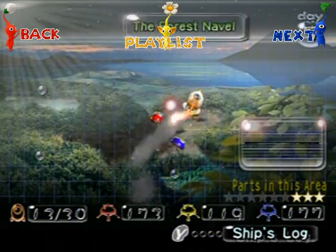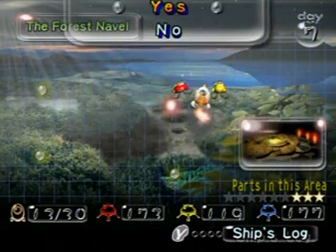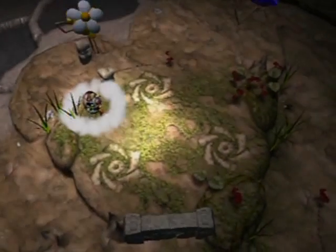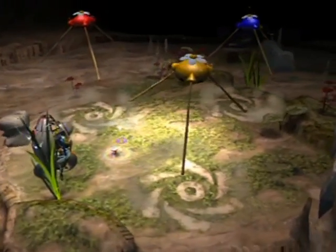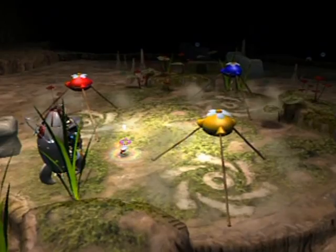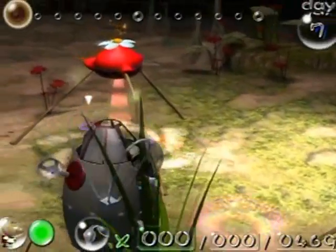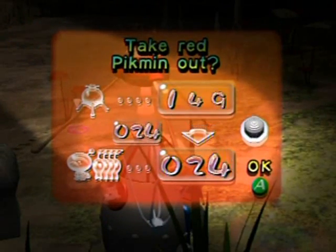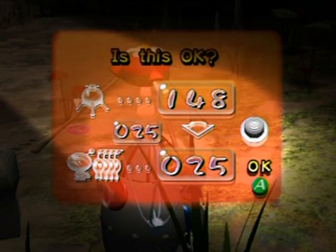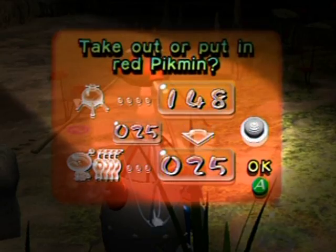Hey, hello everyone and welcome back to the walkthrough. Let's go back to the Forest Navel because there are six ship parts remaining — let's see if we can get a couple of them. I'm gonna aim for two to three, preferably three. There's no way I could get four; this area is way too hard to get four in one day unless I set stuff up ahead of time.